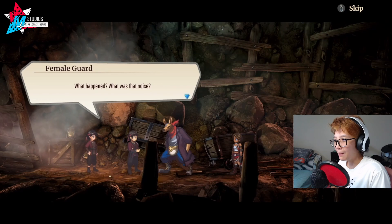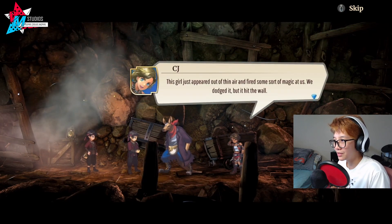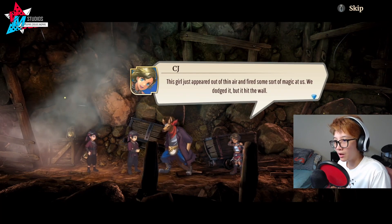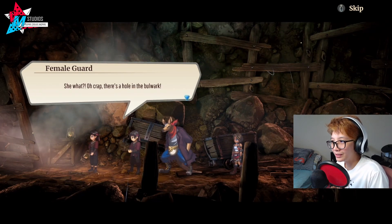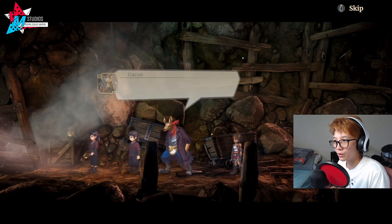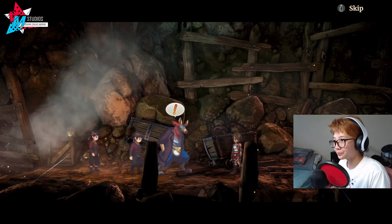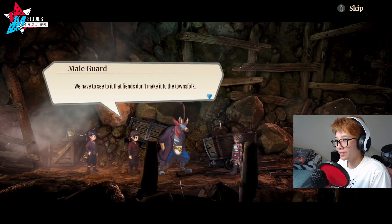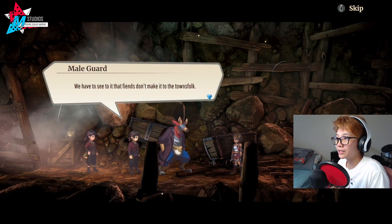'This girl appeared out of thin air and fired some sort of magic at us. We dodged it but it hit the wall.' 'She what? Oh crap, there's a hole in the bulwark. We have to close it up or monsters will reach town.' 'That's bad. What a pain. Anything we can do to help?' 'If you're feeling generous, keep me out of it. We have to see to it that fiends don't make it to the townsfolk.'